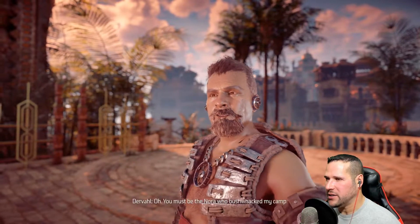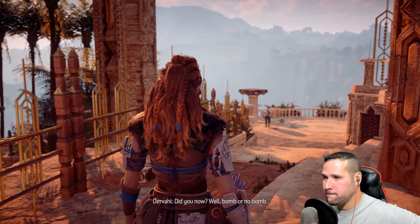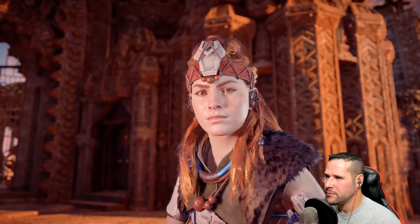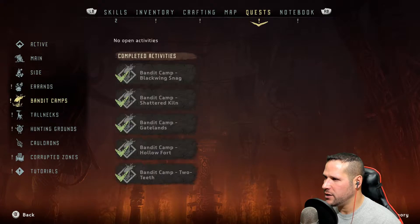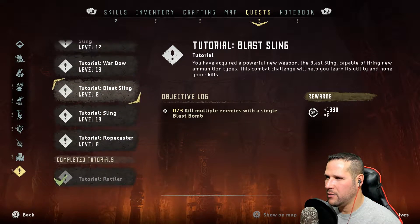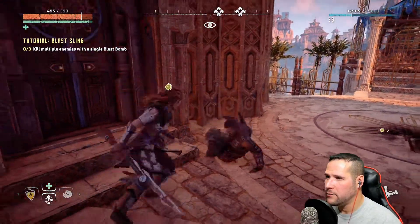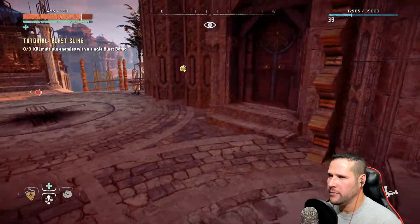Oh, what's this — what is this? 'You must be the Nora who bushwhacked my camp.' I'd be very interested to see how you intend on doing that — oh, you got one of those, huh. I need to set on the quest, which is not the hunting quest — it is the tutorial of killing multiple enemies with a blast bomb. Oh my god. Wow. Was that it, dude?